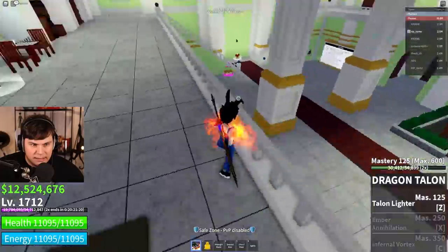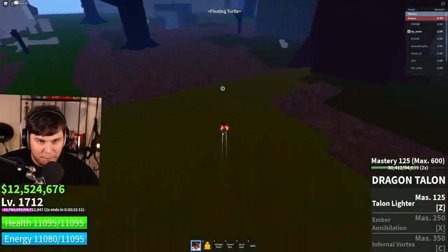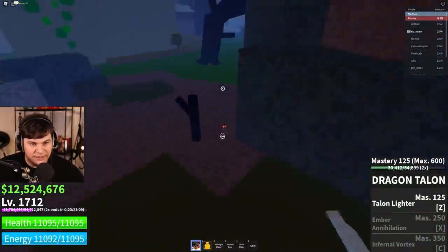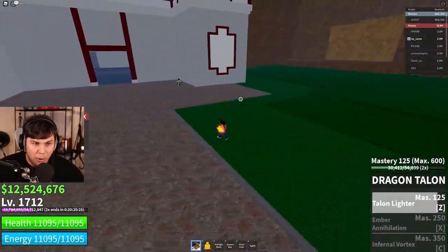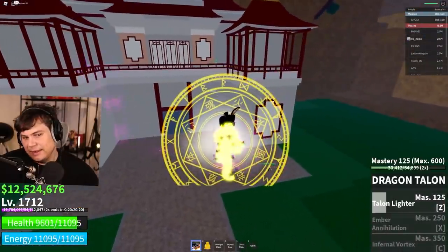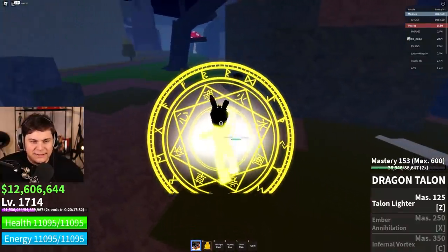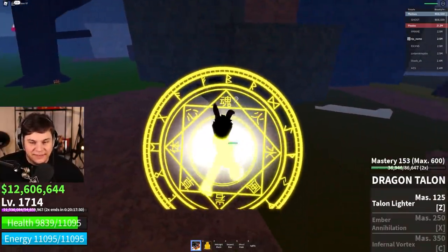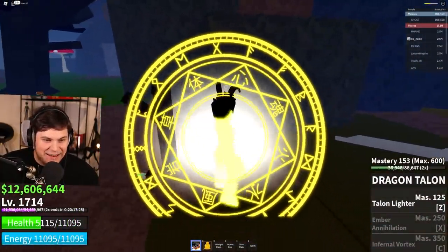Talon Lighter looks to be a lot more useful than what it previously was. Let's test it on the Empress - bang! That's actually more like it. I didn't really like the ability at first but that actually feels pretty good. But to be honest, for what was in my opinion the hardest fighting style to get, it's not all that good. It's really bad.